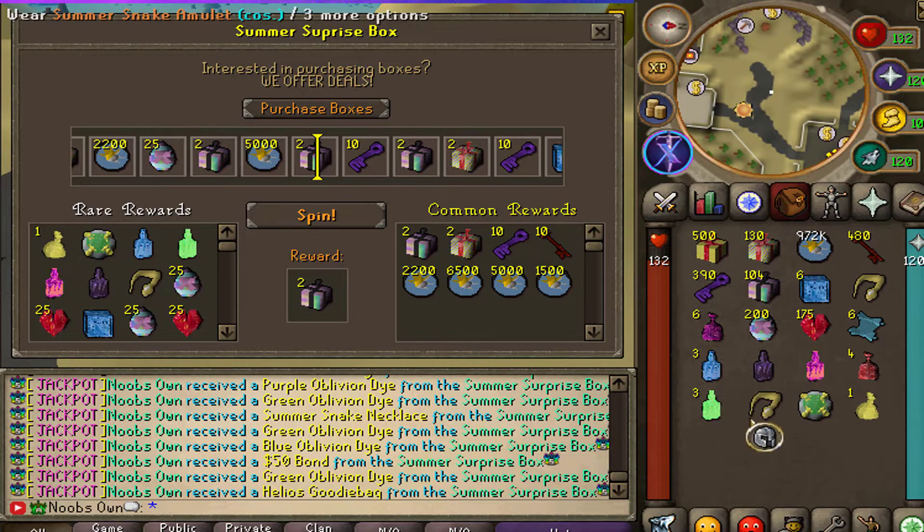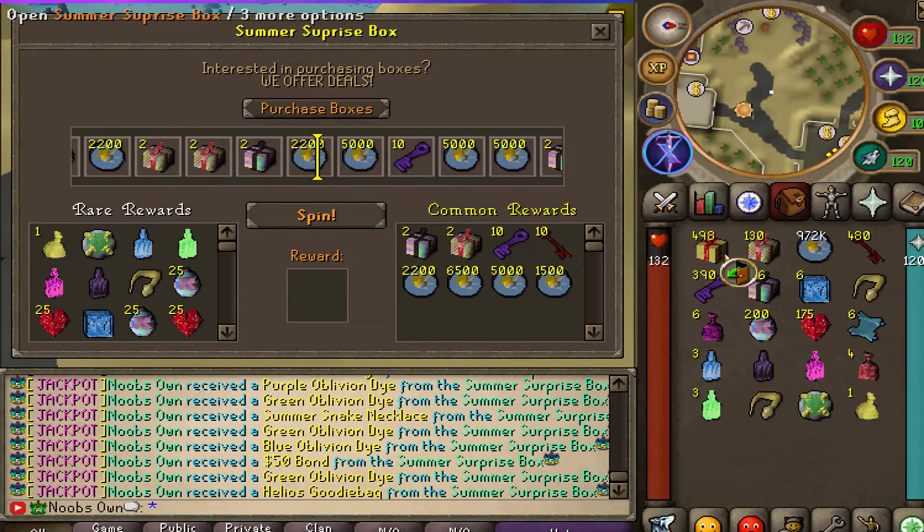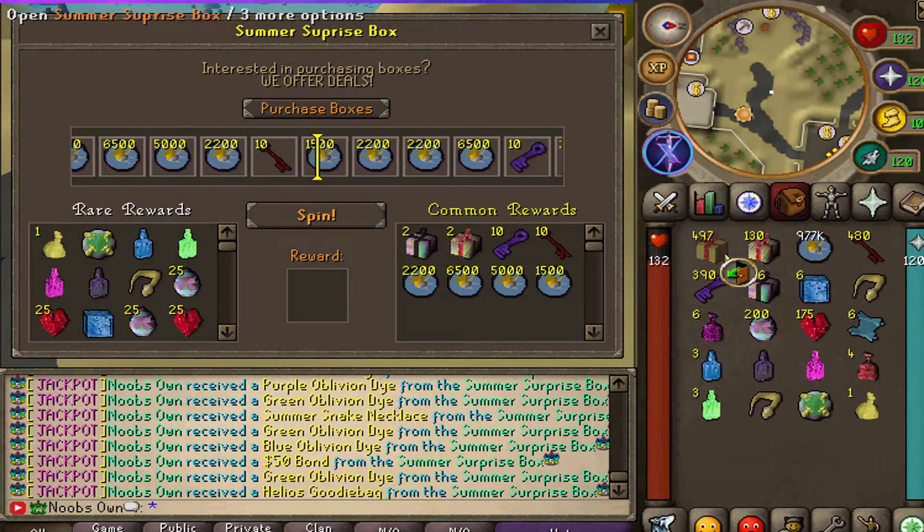We also got a lot of valentine hearts and easter eggs, six double boss scrolls, a 50 dollar bond, and a helios goodie bag. That's not too bad at all so far. Let me continue with the next 500 and hopefully we can see some more of those juicy rewards.